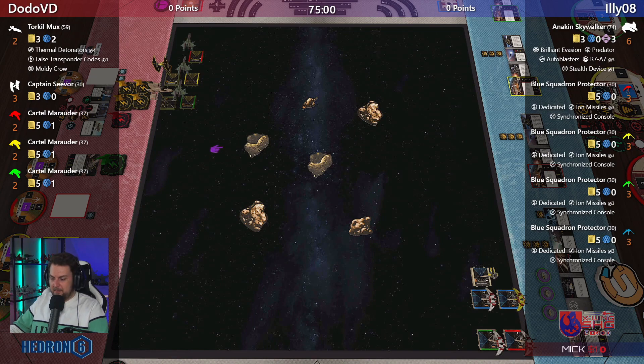I looked up the card in the X-Wing wiki. Brilliant Evasion: while you defend, if you're not in the attacker's Bullseye arc, you may spend one force to change two of your focus results to evade results. This looks quite strong for only two points — one force into two evades essentially.